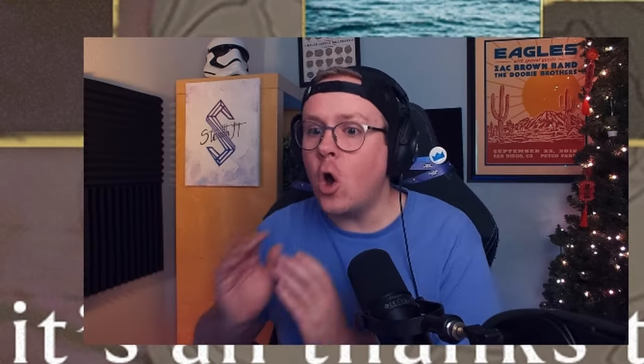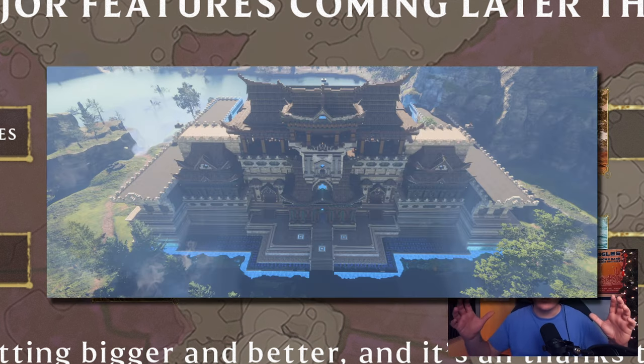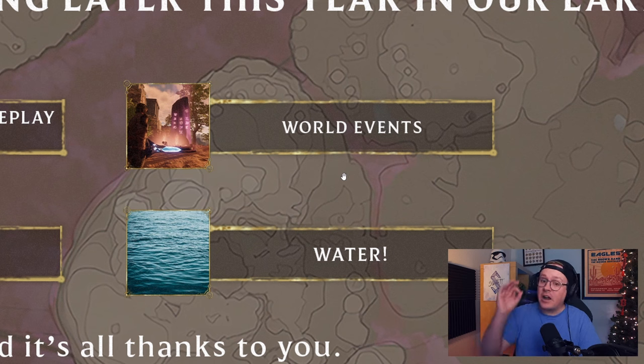Create and share gameplay experiences - no way! That means we're going to be able to make dungeons, make puzzles. This is like Enshrouded's version of UEFN. It sounds like 'make your own game in our game.' Since they already have an incredible build system, imagine taking the dragon temple build that won the Architects of Wonder competition and being able to make a gameplay experience out of it - make a story, make dungeons, rooms, and things to collect.